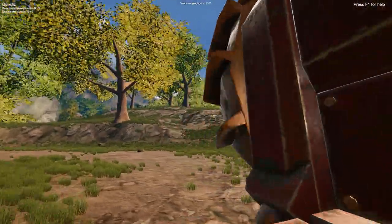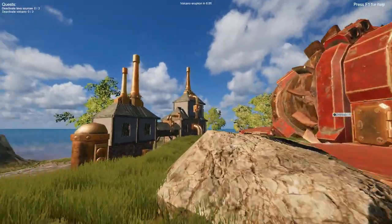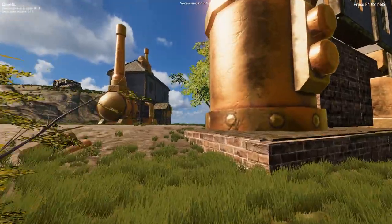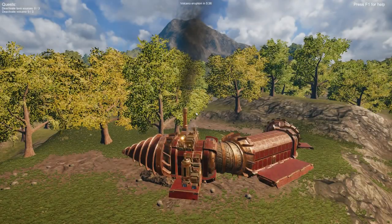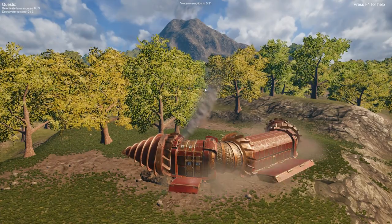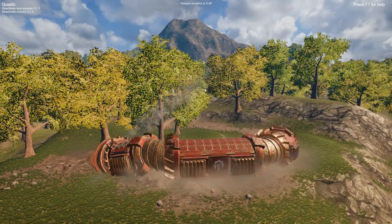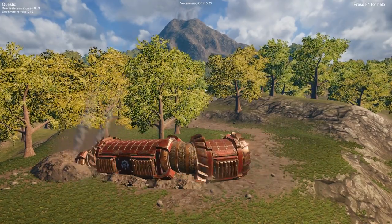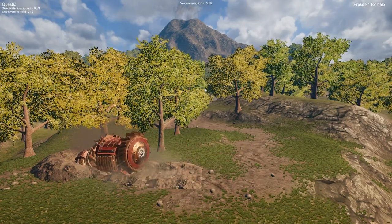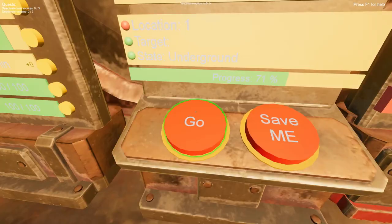It looks like a really small dev team, but it's definitely something interesting — I've never heard of anything like this. As you can see so far, it's got some bare bones building mechanics. Looks like the player starts out with a drill ship, which you can add to, customize, build on and within. You'll also notice there's a timer counting down to the eruption of this volcano. The only way to survive is to go underground in your drill ship and then pop back out. Any player-made structures will be wiped out every time the volcano goes, which acts as a cleaning mechanic.